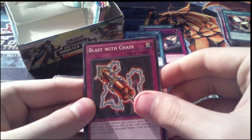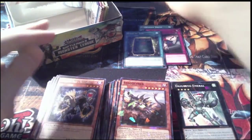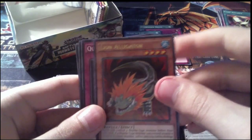Pack 31: Blast with Chain as our first card, our Shatterfoil is Stegocyber — really, really cool card art — our rare is Evil Swarm Ketos, and our other two commons are Intrigue Shield and Gauntlet Warrior. Pack 32: Pyramid of Wonders, a Shatterfoil Sunlight Unicorn as opposed to our rare one we just got, a rare Lion Alligator, and Quantum Cat and Evil Hero Infernal Gainer for our other commons. Four packs left in the box.